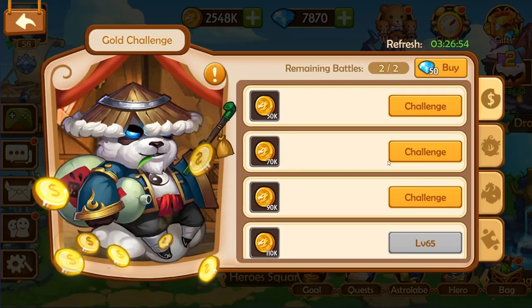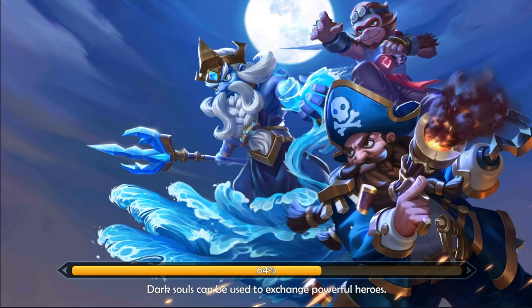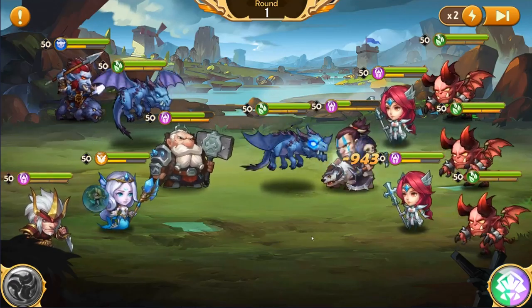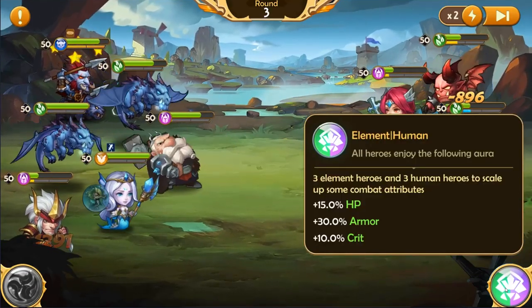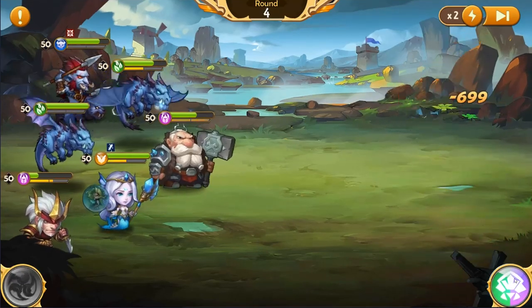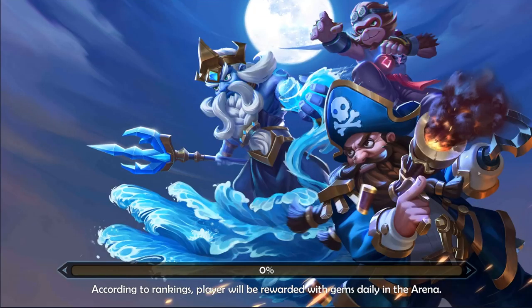What is this — a challenge tablet? Let's go over there and check this out. Oh, this is your daily resource grind. Let's move on up to the 80k one. VIP 80 is required to skip. This is basically your daily resource grind to get gold. This game does have the elemental system — if you have one element type, like this one right here is element human, so they actually have plus HP, armor, and crit. Lots of idle games have basically taken this wholesale from Idle Heroes, which I kind of like and don't like at the same time.